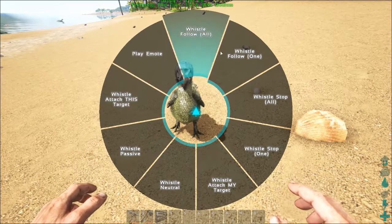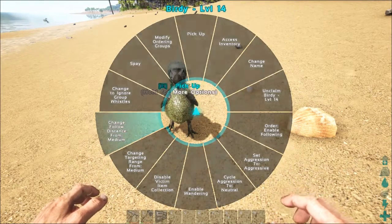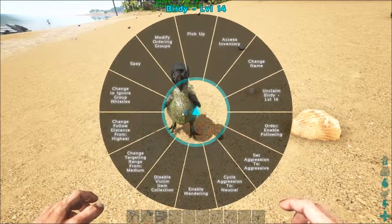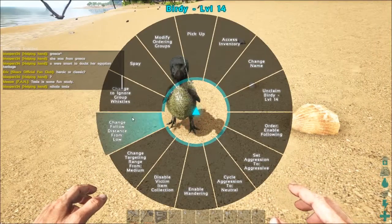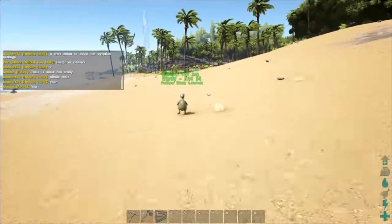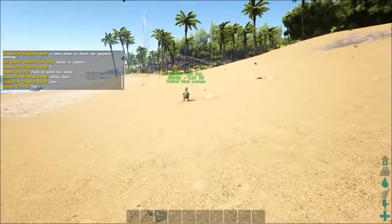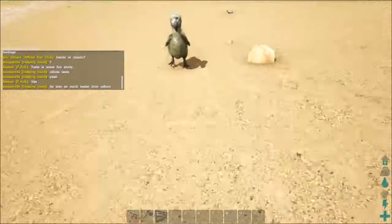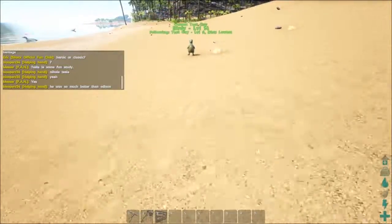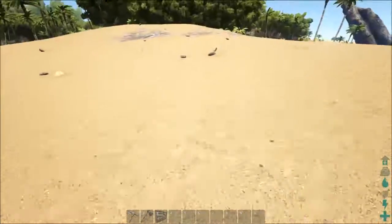Holding E lets you change the following distance. Set it to High and it stays farther away; set it to Low — there's also Very Low — and now in theory it should follow more closely. There we go, lagging a bit, but now it follows me around.